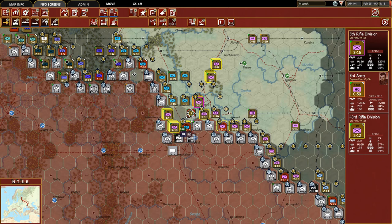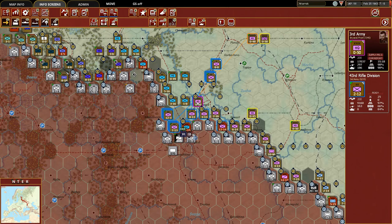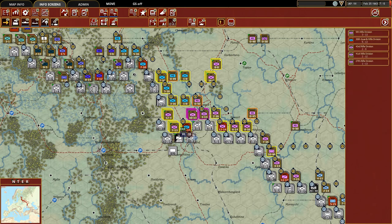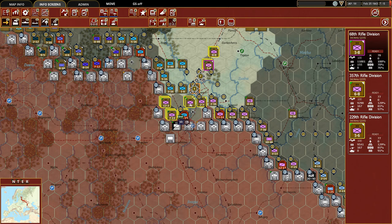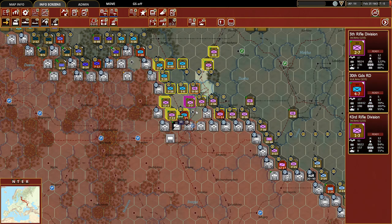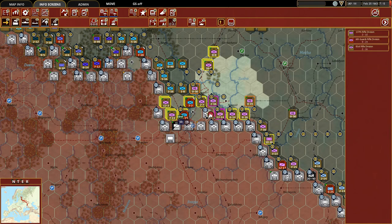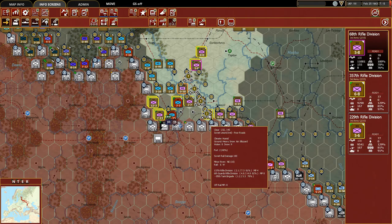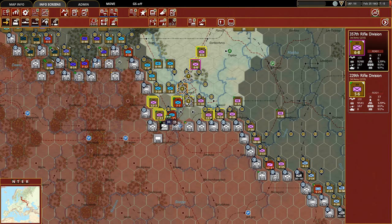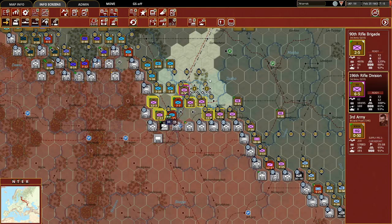Over here we can bring more units up to the front. We'll bring up this rifle division and the 43rd Rifle Division. If we attack with these two hexes that's 3 to 1, so we're going to push them back - good news there. Then taking these two stacks, attacking at 3 to 1 odds - they retreated. Now we're going to take some of these rifle divisions and use them to reinforce our entire front line here.